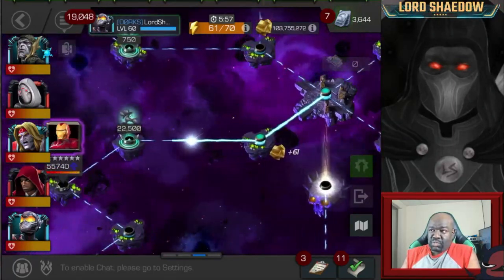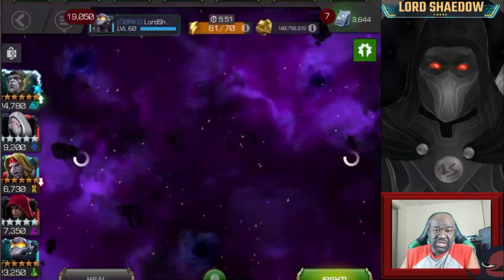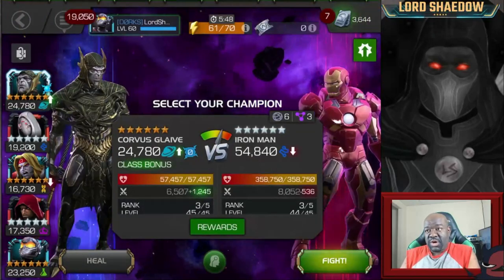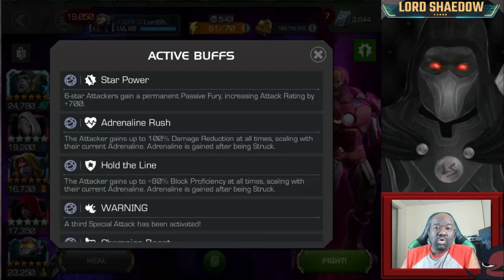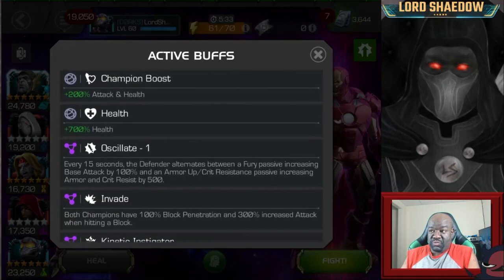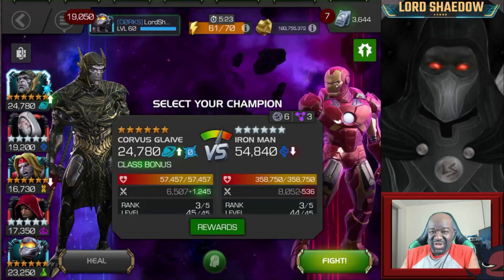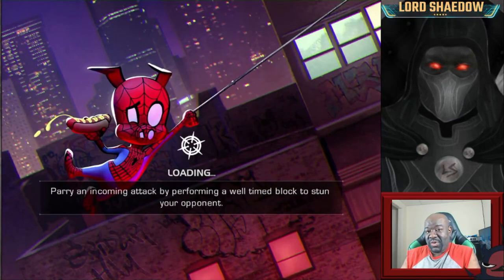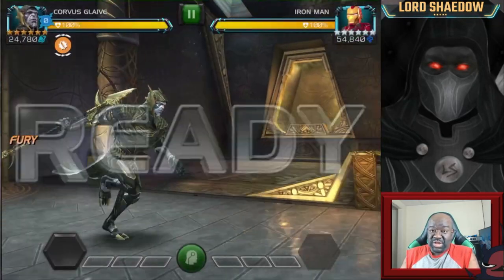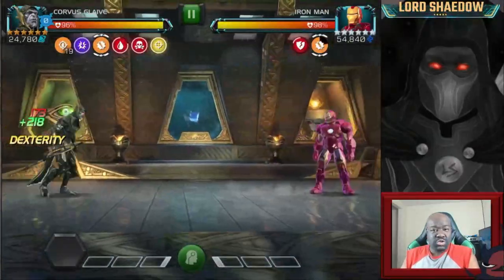This is the path I chose here, and you'll notice that I brought in Corvus - you're about to see why. We're going to look at the nodes here. All throughout, this is the global you have in Act 7.1: Star Power. You're going to get a lot more damage in with your 6-stars because of that. Now this is interesting - you've got Oscillate and you've got Invade. That actually works in your favor, especially when you have someone like Corvus. The strategy you're going to see me use is actually the opposite of what I usually do with Oscillate.